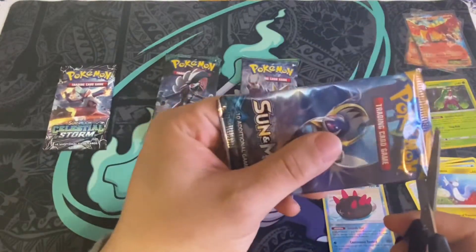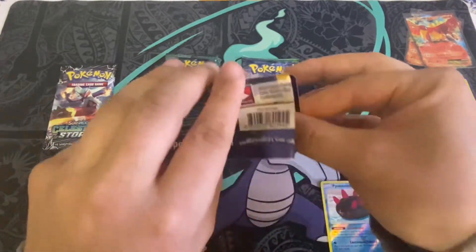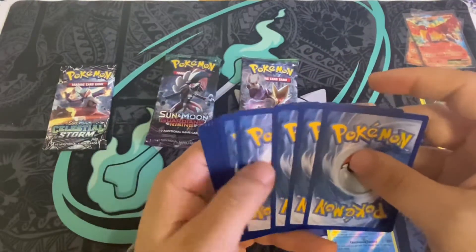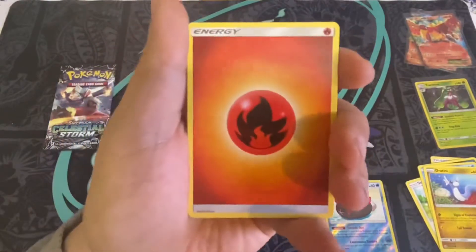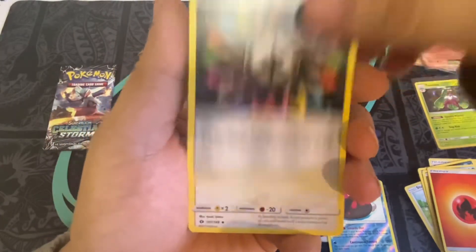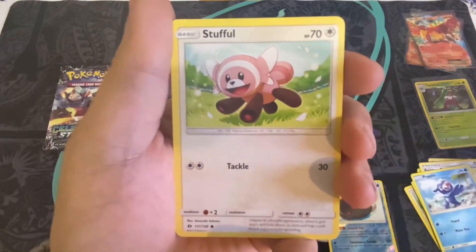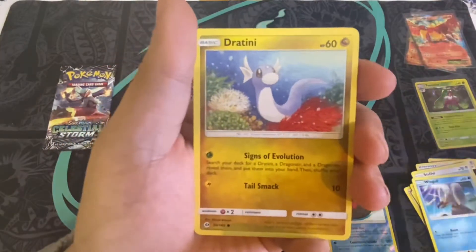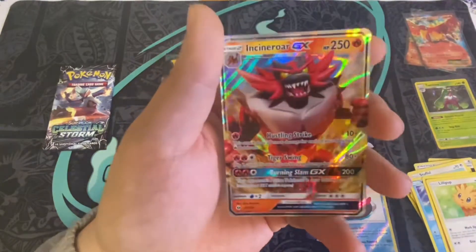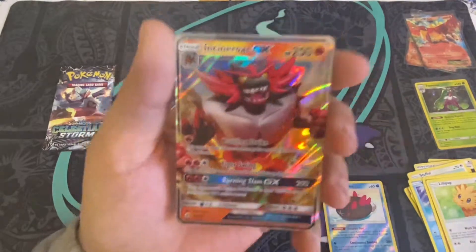Another Sun and Moon pack. I'm hoping I'll have this video out by Christmas. We got a Fire Energy — oh that's a nice one — Rainbow Energy. Trumbeak, Hypno, Popplio, Stufful, Wingull, Joltini, Lillipup, we have a Kangaskhan, and then the rare — nice! We got an Incineroar GX. I think that's one of the more common ones in the Sun and Moon set, but hey, it's a hit, I like it.